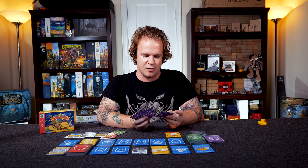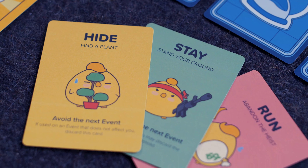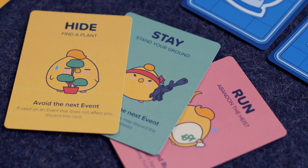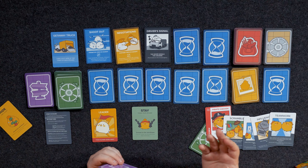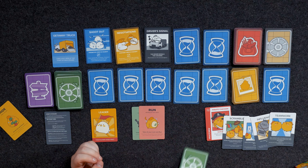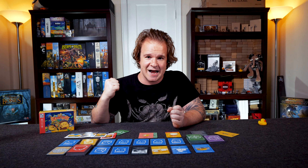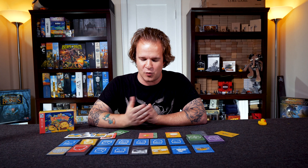Then you're going to decide what action you're going to take this round. You could stay, which means you stand your ground and commit to whatever this event is. You could hide, meaning you avoid the next event — but if the next event doesn't affect you, your hide card is discarded, so you can only use that potentially once. Or you could run — take all the loot you've collected and get out of town, hoping that everyone else will leave with less loot than you or get caught.